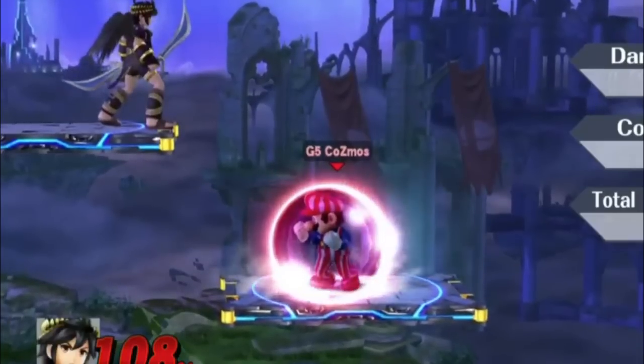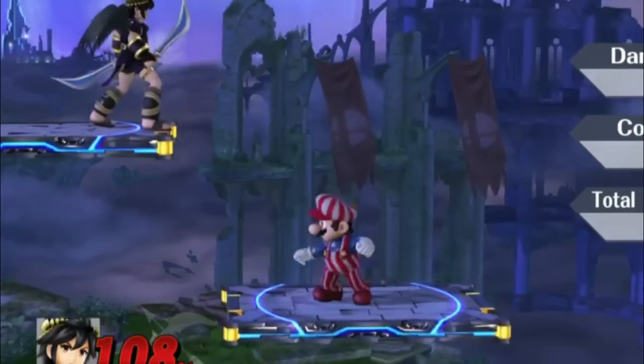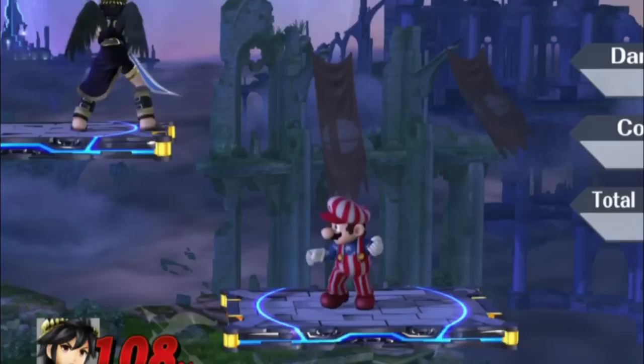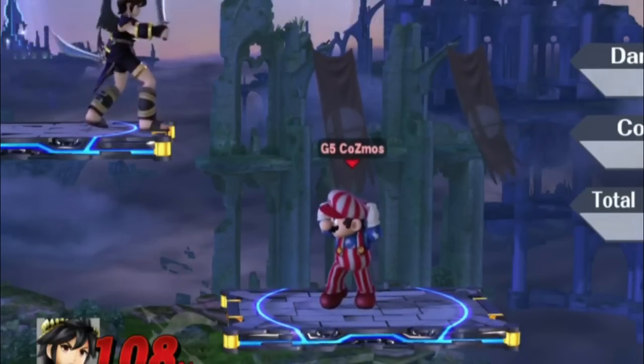So altogether, Mario is vulnerable for only 13 frames: 2 frames releasing and holding forward from the ledge, 2 frames of air dodge start up, 5 frames of air dodge cooldown, 1 frame during the dare animation, and 2 frames of landing lag plus the 1 frame before Mario's shield appears.